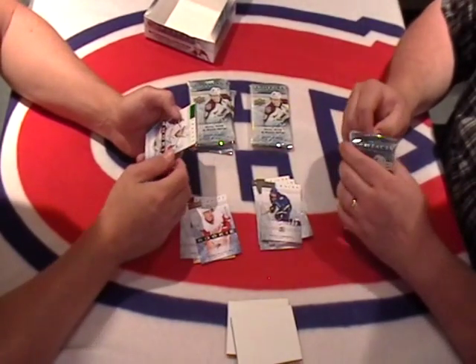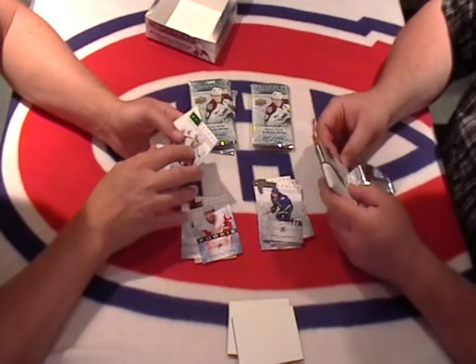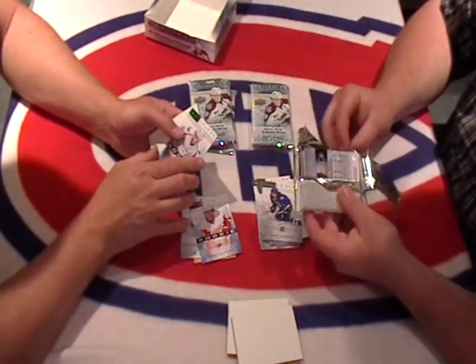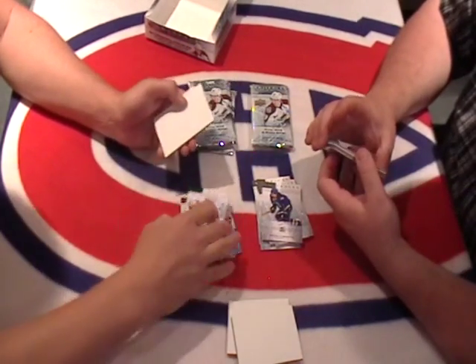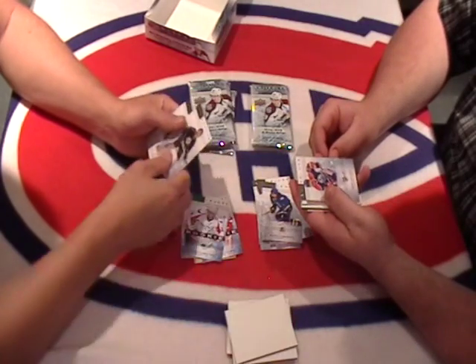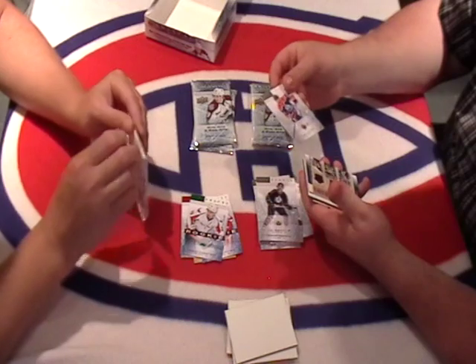We got a green rookie for the Washington Capitals, out of 99 — number 71 — Evgeny Kuznetsov. Washington. Bases. We got a base of Sam Gagne.